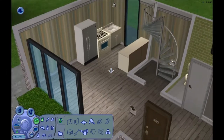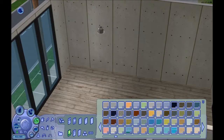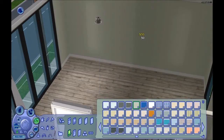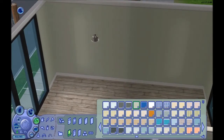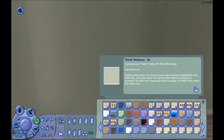Okay, so the bathroom is ready. Let's see upstairs. I like this - it's kind of a neutral color. That's nice. You can go to 720p if you want to see who made this wall.